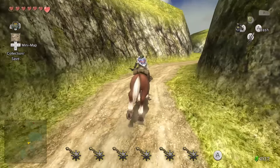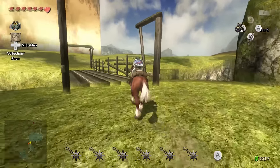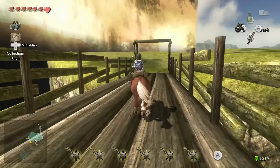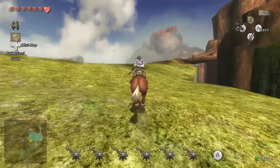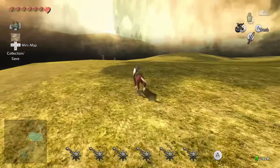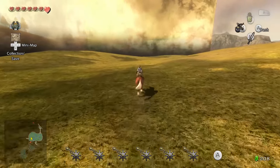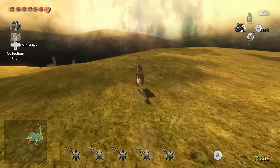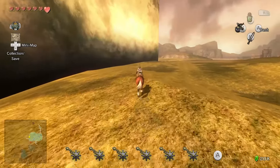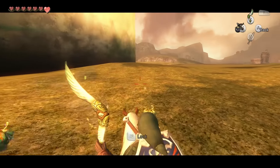Maybe I'll use the Link amiibo to get some arrows back. We spot what we're looking for — it's not that one, it's over there. It'd be easier to find the golden bug if it was nighttime, to be honest. We search the area and find it — there it is! Got it — now we just need to pick it up quickly.